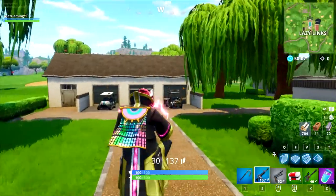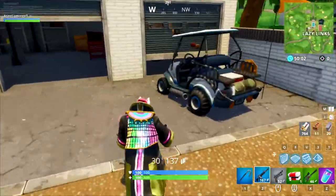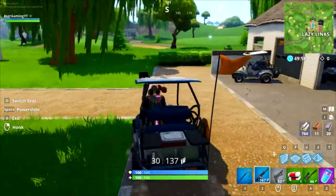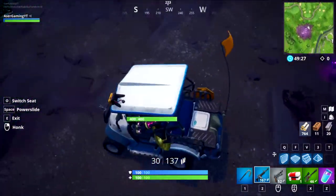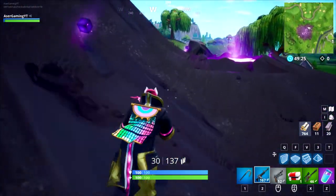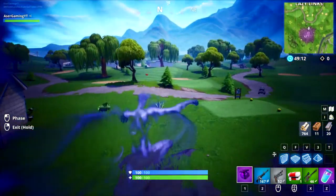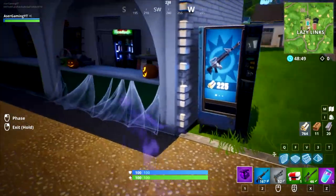Let me just hop on one of these karts right there. I feel kind of sorry for these karts because they don't really matter anymore after the new vehicles that were added, but I still love them. What you want to do is drive into the nearest corrupted area and gather one of these shadow stones.